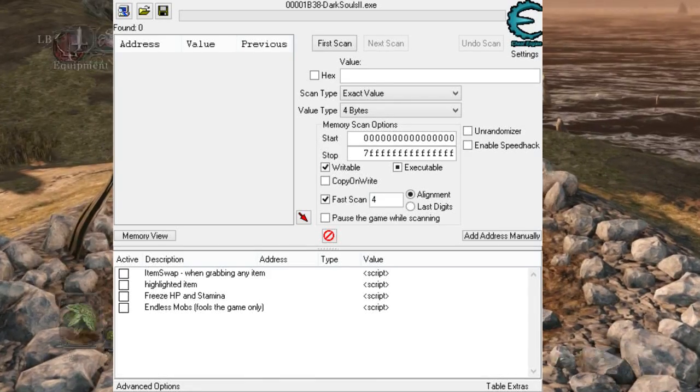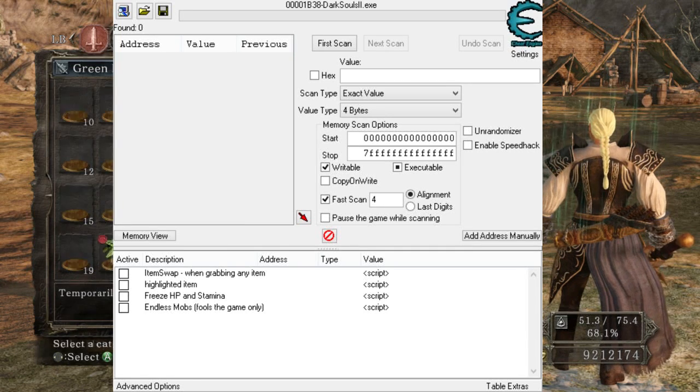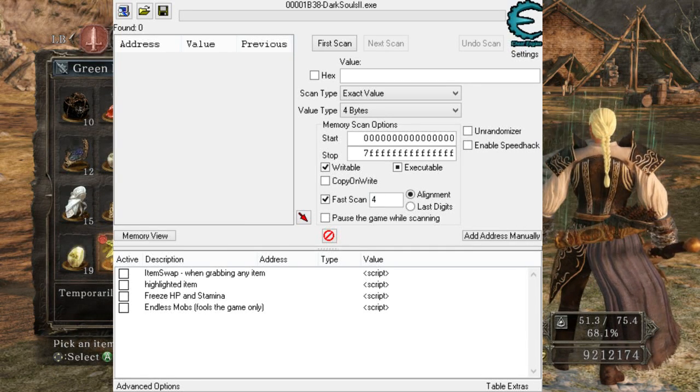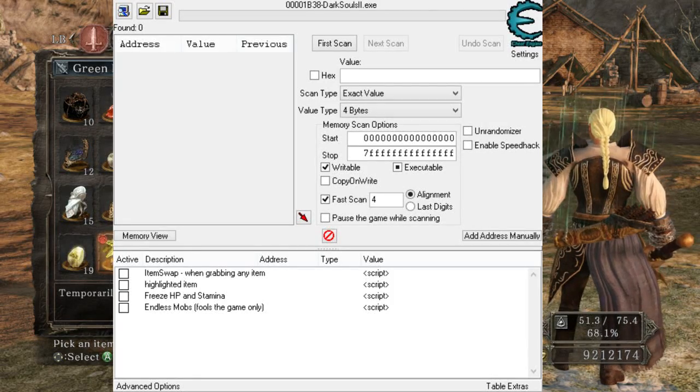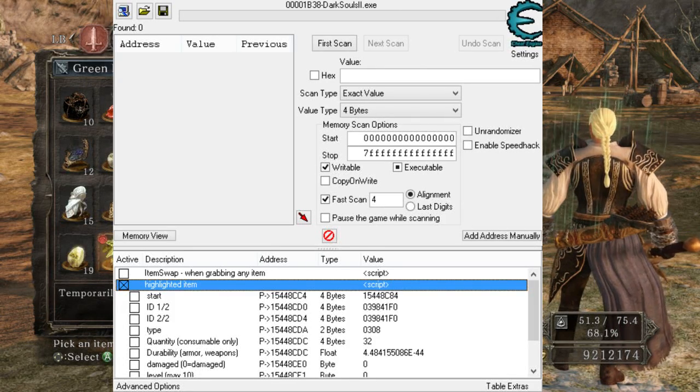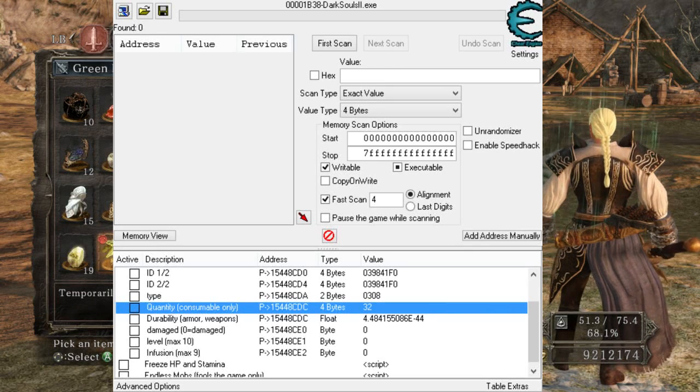This table has several functions. First of all, the item quantity. I have 32 of the green blossoms. Let me show you — 32 of those. Go back to Cheat Engine, click that highlighted item point, mark the box. Then you'll see the quantity somewhere. Double-click on the value and just type 99, and you have 99 of it. As easy as that. That's the item quantity feature.